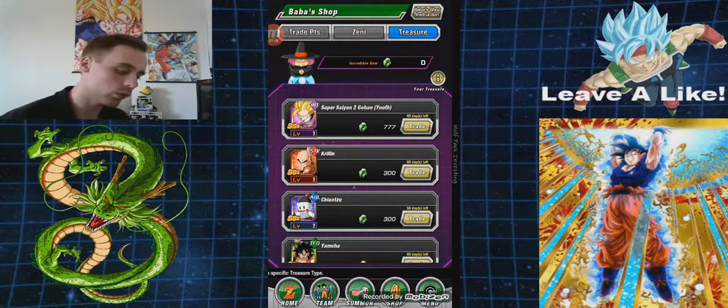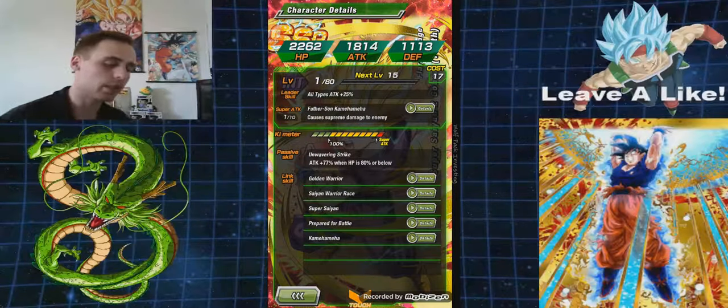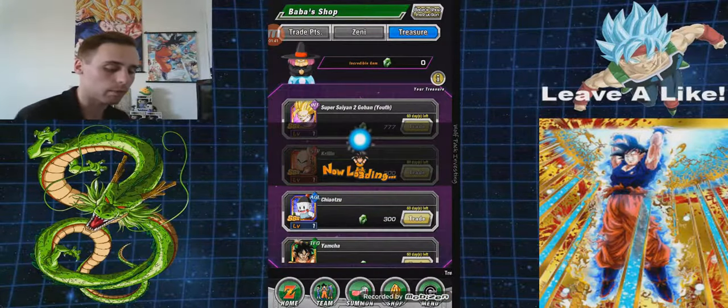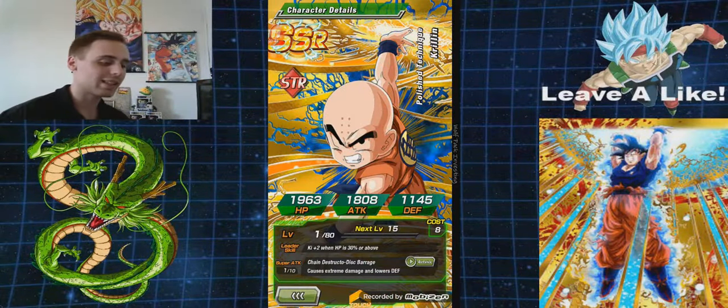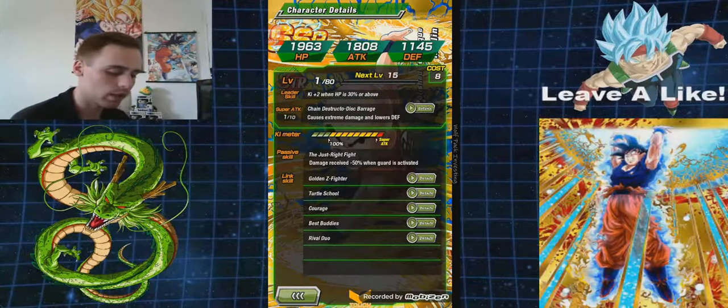So we have Super Saiyan 2 Gohan Youth — an Intelligence type SSR. Leader ability is all types, attack plus 25%, which is not bad. Father-Son Kamehameha causes supreme damage to enemies, attack plus 77% when HP is 80% or below — that's actually not all that bad. There's also an SSR Krillin, Technique type, leader skill Ki plus 2 when HP is 30% or above. Chain Destructo Disk Barrage causes extreme damage and lowers defense. Passive: damage received minus 50% when guard is activated — not bad at all.